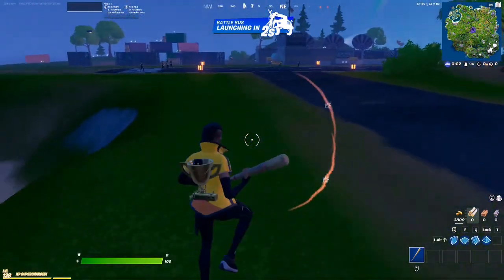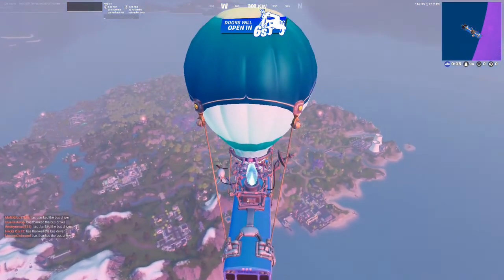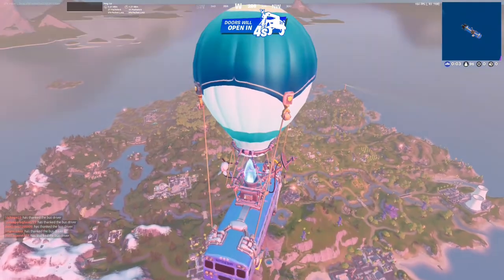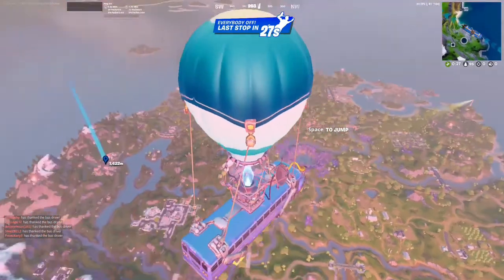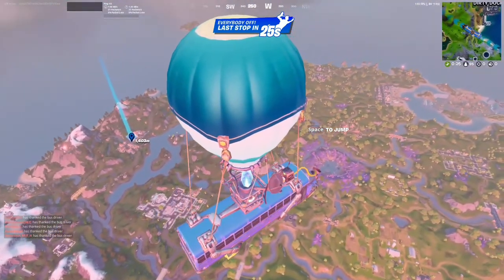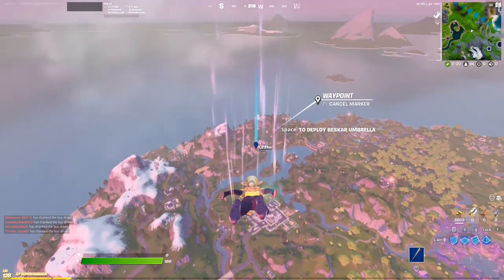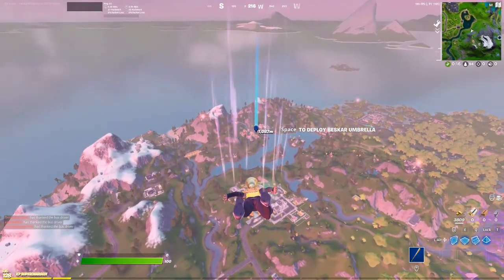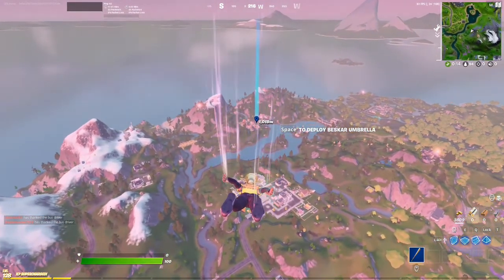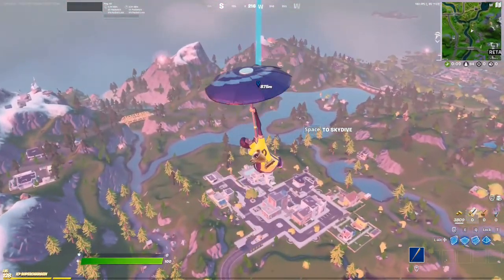Hello everyone, today we're doing Typical Gamer's challenge of riding the Ferrari all the way around the map. He started in Misty so we'll do that too. The only way for this to work is if we don't die and if there's actually a Ferrari where we land. If there isn't one, we have to leave and start over, so this could take a long time or we could get it first or second try.